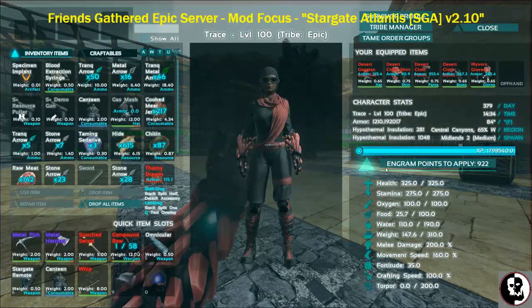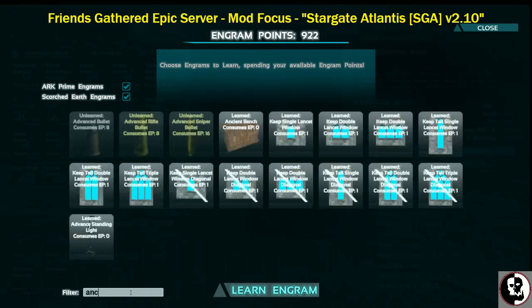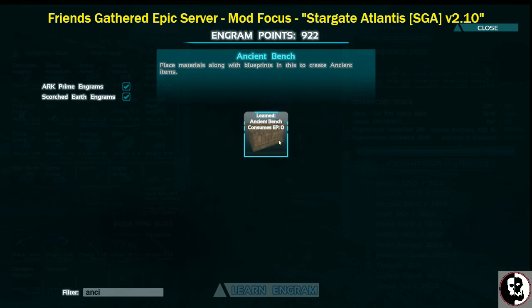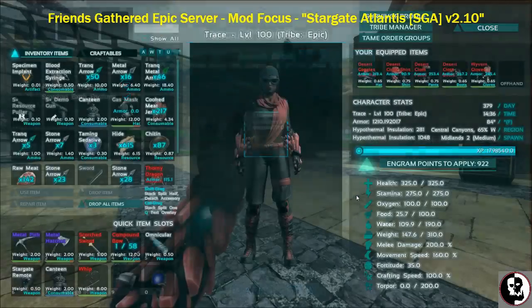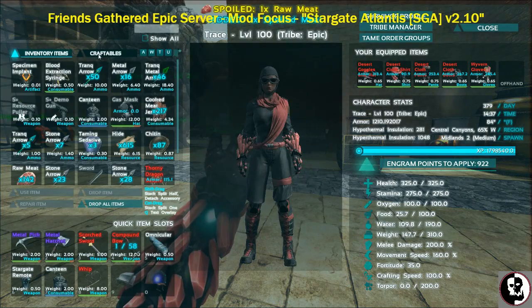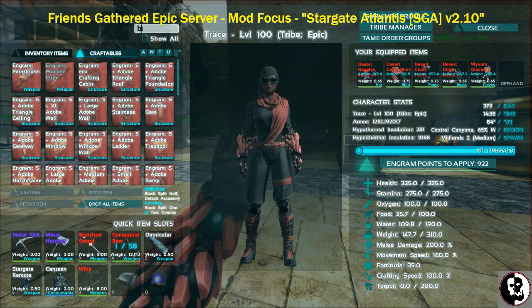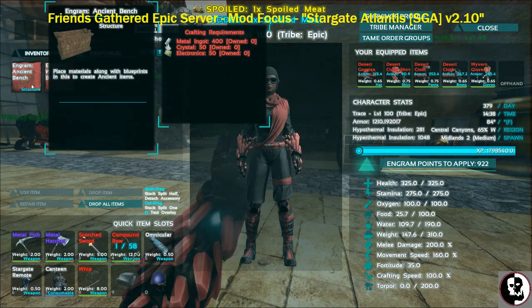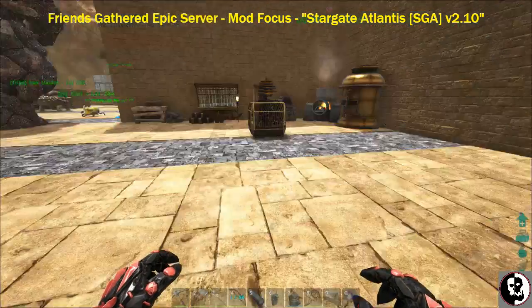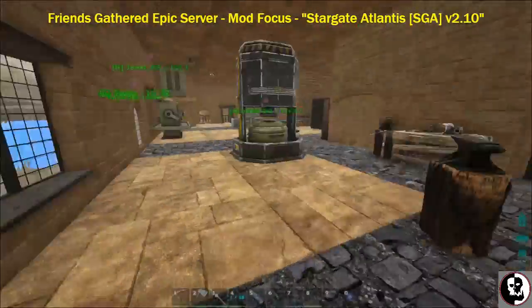The Ancient Workbench can be made in your backpack — you don't need any special workstation to make it. It requires 400 metal ingots, 50 crystal, and 50 electronics. It's a little hefty, but we should have some of that laying around.